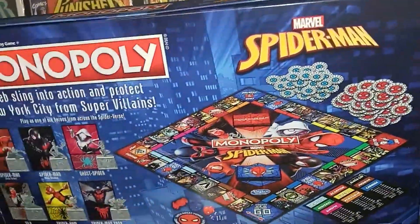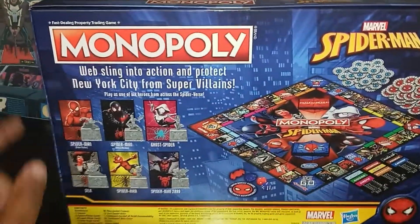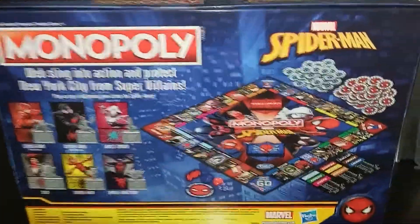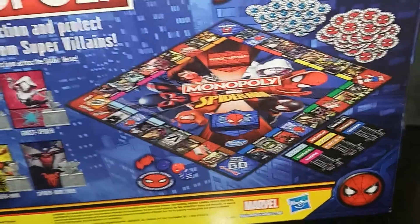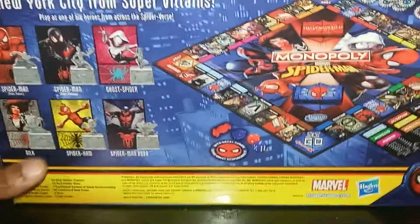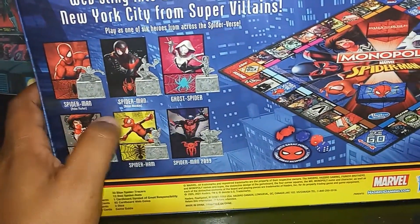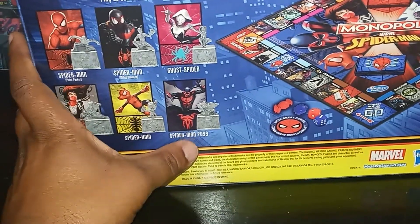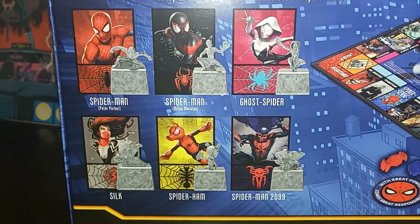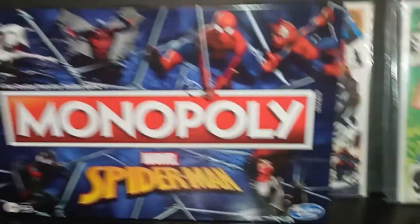I forget how much Hasbro has bought so many licenses and done so much stuff. But yeah, I am a Monopoly collector. Eventually I will go back and get some older ones. It says web-slinging into action, protect New York City from the spider villains. Here's a look at the box. I don't open them, because as soon as you open them the value of the board game goes down — which is pretty funny to say, but it is true. So you got Spider-Man, Spider-Man 2099, Miles Morales, Ghost Spider, Silk, Spider-Ham, Spider-Man 2099 — and those are the actual pieces. Very cool.